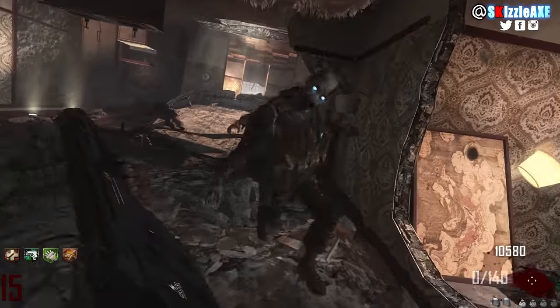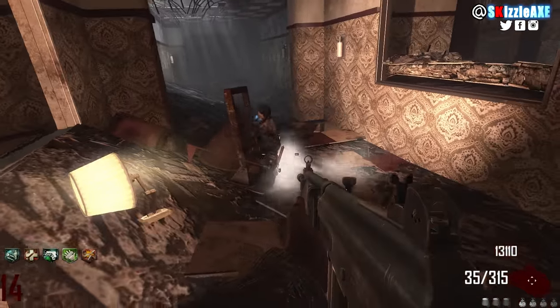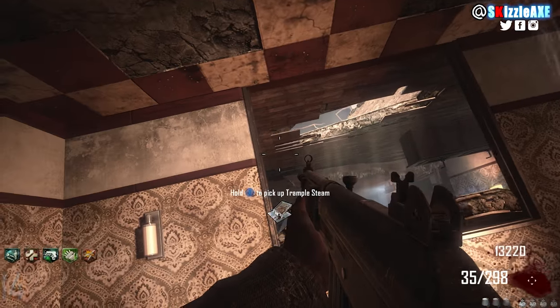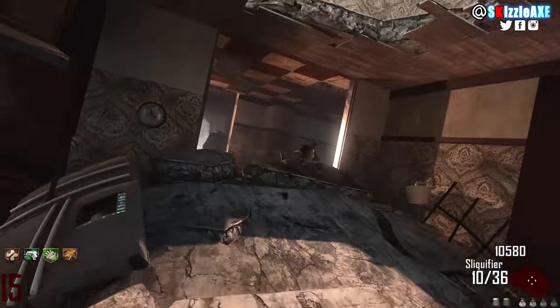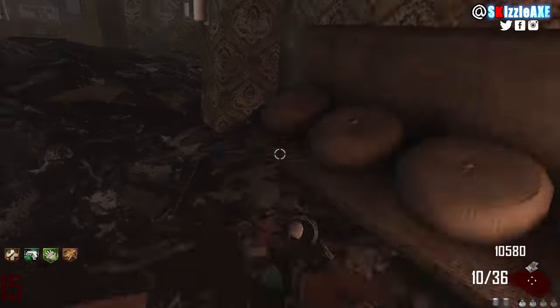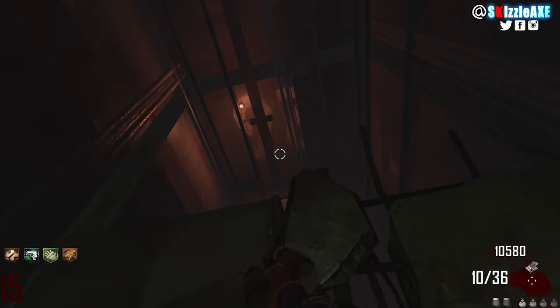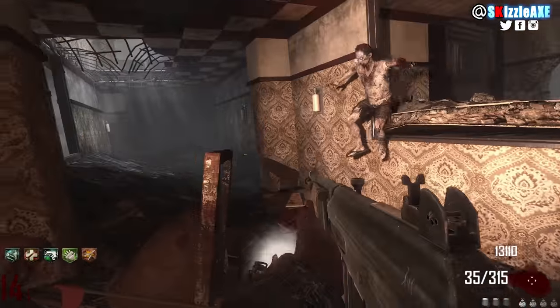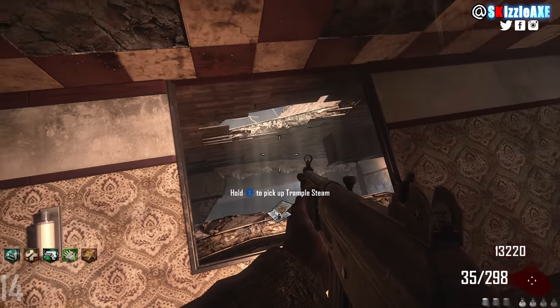When you actually place it down, you need to be super precise — precise AF. You gotta place it down and step on it. But we're playing Call of Duty Zombies, and zombies are gonna be there, they're gonna hit you, and they're also gonna hit your trample steam. More often than not, you may fly but not get inside — you're just gonna hit the wall and redo it. About 68% of the time zombies are gonna shut your trample steam down.